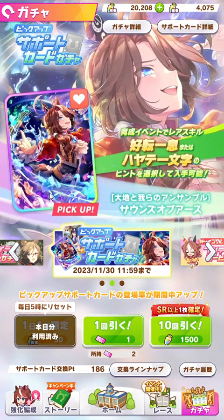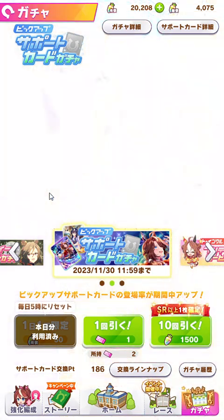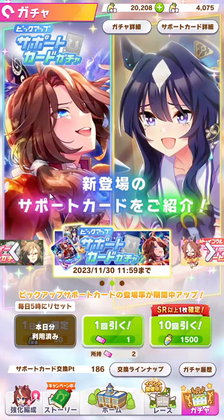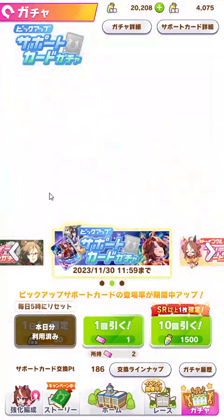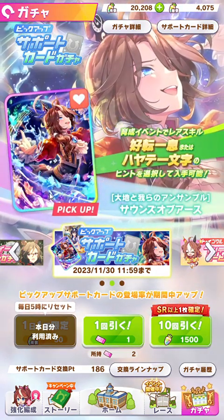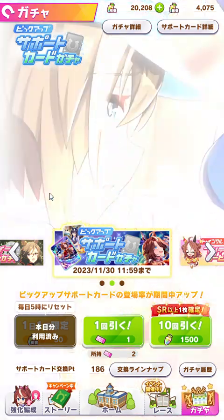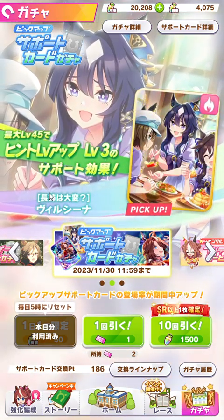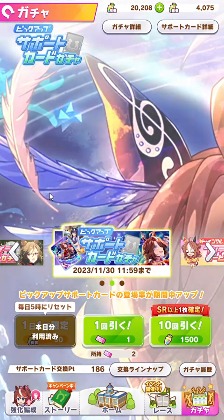If you are sitting at 60,000 jewels right now — this is the end of November, Thanksgiving weekend — you are sitting pretty. If you have 120,000 jewels right now, you are golden. You can spend your jewels to your heart's content. I know I didn't have 120,000 jewels around this time last year, but I had a comfortable margin, and that's part of the reason why I was able to pull for the characters at the end of last year.